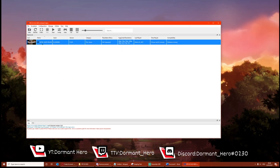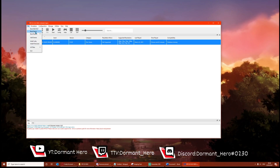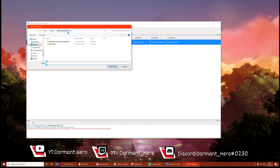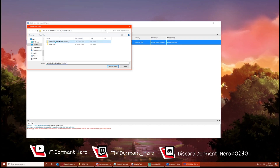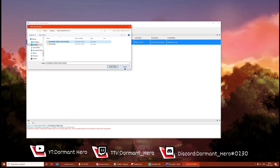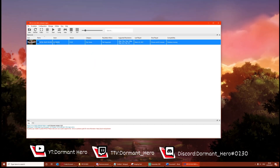Now to boot the game, you're going to go File, Boot Game, and you're going to want to find the location where you put the MGO2 Unofficial PC folder, then find Metal Gear Online, select it once, select folder, and then it will start booting the game.